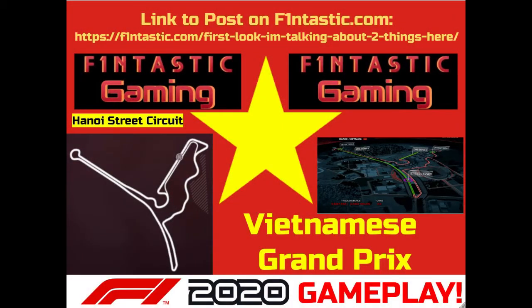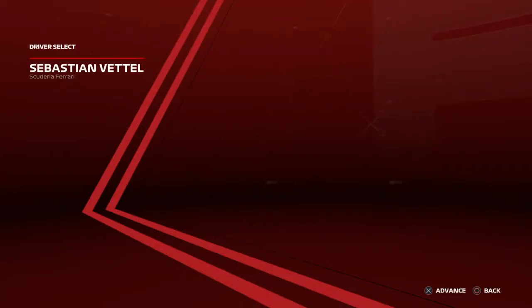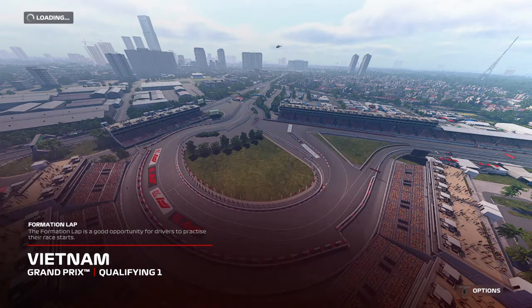Welcome back to F-antastic Gaming. Today is a very exciting video — it is the first F1 2020 gameplay on this channel. We're going to be doing a Vietnam Grand Prix at the Hanoi Street Circuit, 23 corners, medium difficulty. We're racing in the Ferrari of Sebastian Vettel, doing a full qualifying Q1, Q2, and Q3, and a 25% race which is 14 laps.